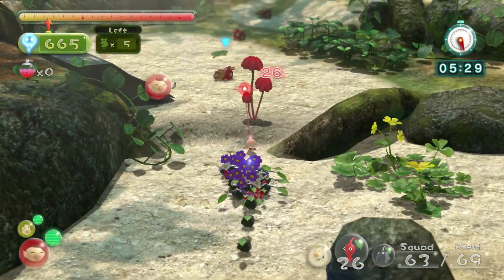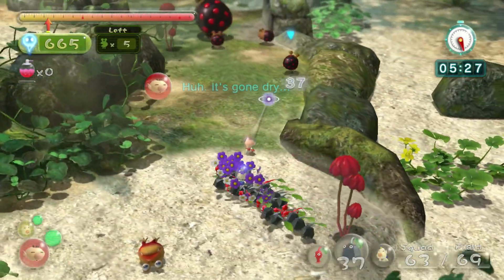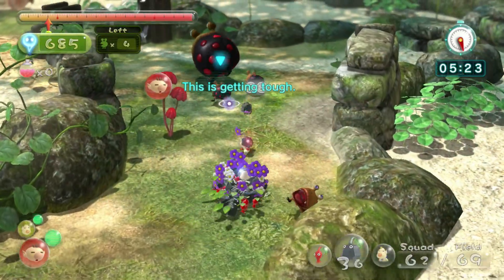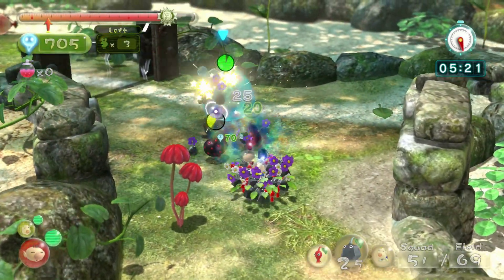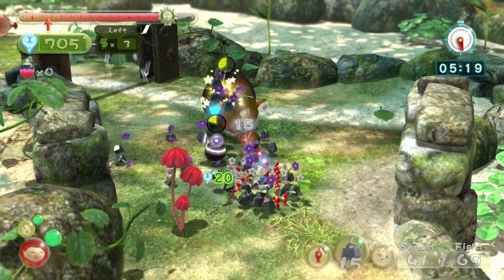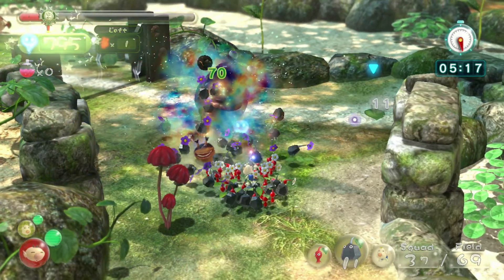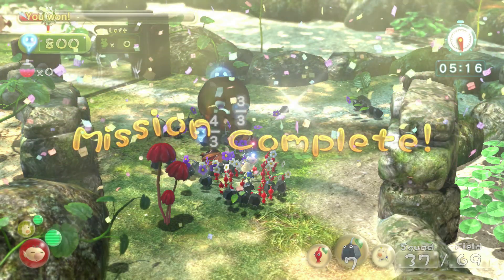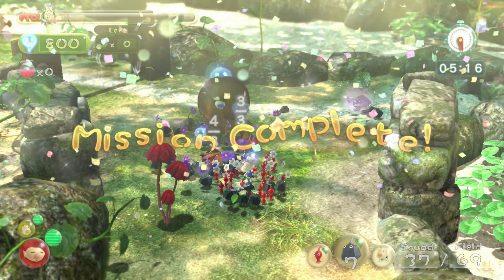We've got five enemies left, so the only thing left to do is kill the Bulbear family. There are three little ones following the big one. I like to use rocks because rocks are very powerful — just spam a load of rocks in his face, kill the little babies and kill the leaf bug, and you'll be done.